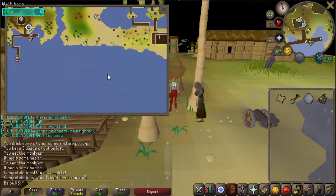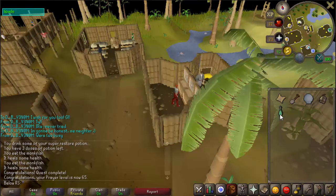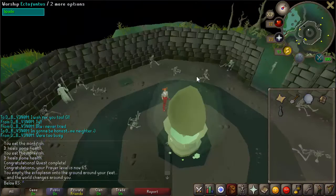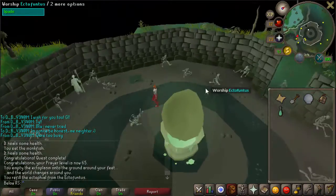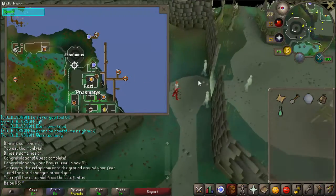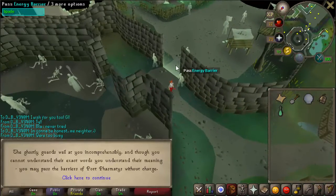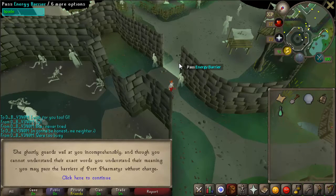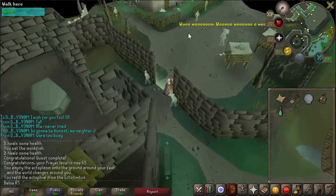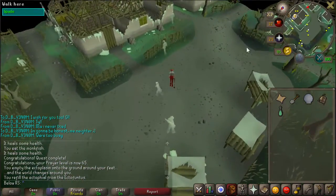For this clue scroll you want to go to Harmony Island. To get there, simply use your ectofile and then head south to Port Phasmatys, passing the energy barrier. If you haven't done the Ghosts Ahoy quest yet, you'll need to pay ecto tokens. If you don't know how to get ecto tokens, just click the link in the description.